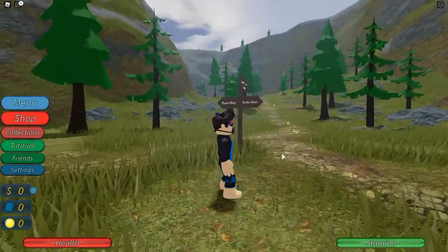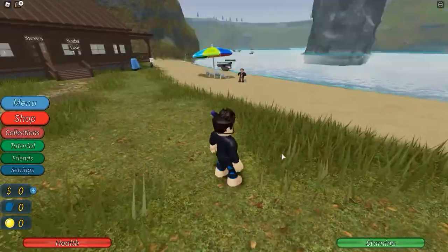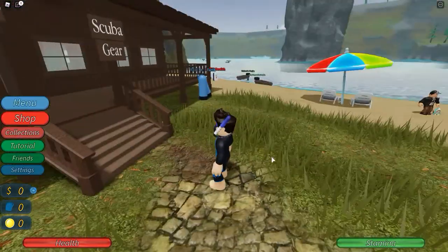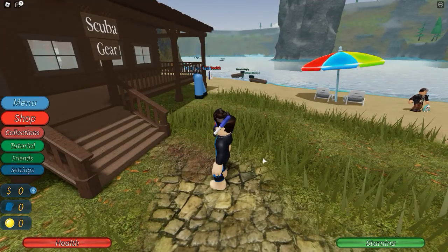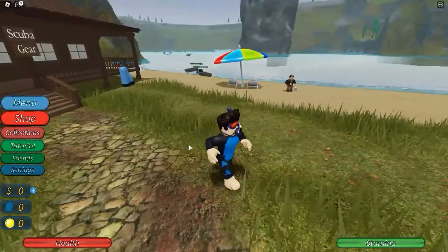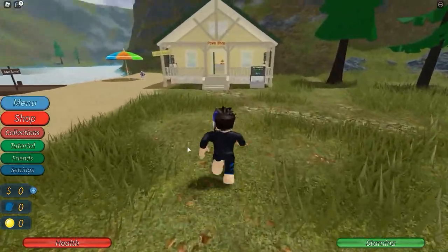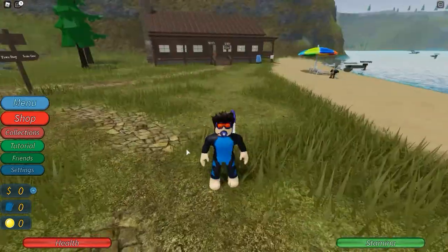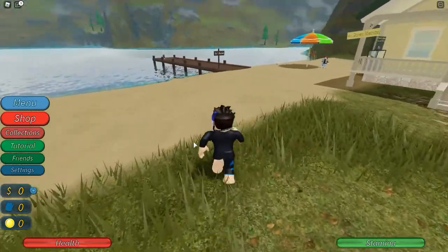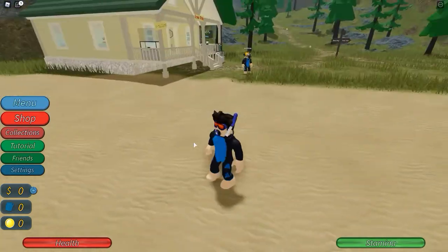Here's what the world looks like when you start out. Here's the lake — they have a scuba shop over here and this is where you can buy gear that will help you explore deeper into the lake. Some parts of the lake are very deep and some are shallow. In the lake you'll find all kinds of artifacts. You can sell those at this pawn shop, which gives you money to go back to the scuba shop and buy stuff. They also have boats you can rent to get around the lake quicker.